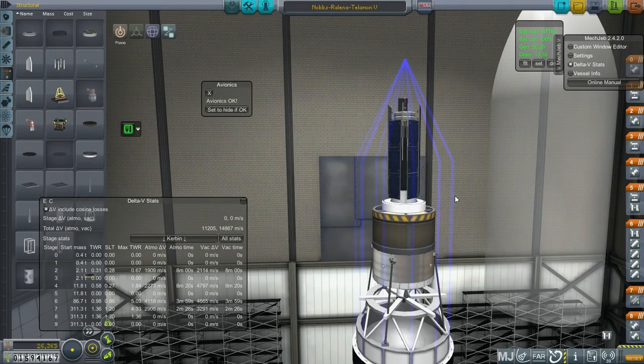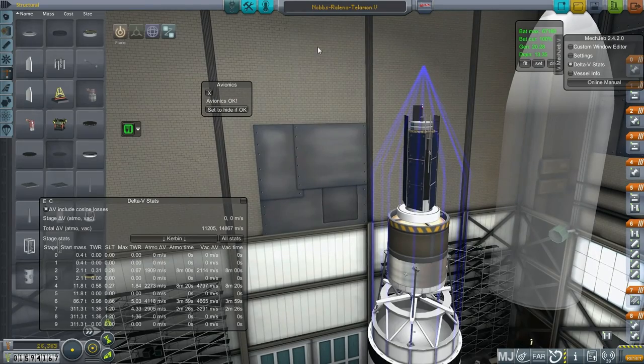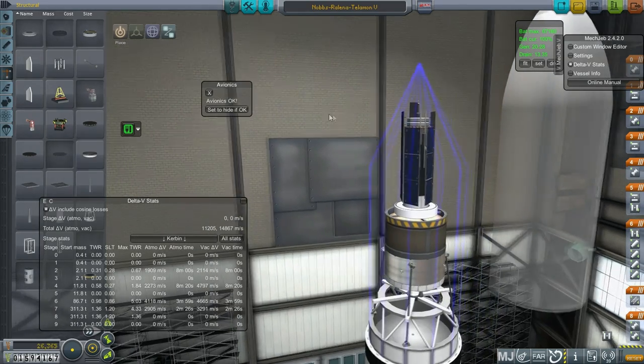Hello everyone and welcome back to my Realism Overhaul series in Kerbal Space Program 0.90 beta. In this episode I hope to send this satellite named Nobbs — after the character in the Terry Pratchett Discworld series — into a Mjolnir orbit, because the Mjolnir orbit is an interestingly inclined orbit and Nobbs was an interestingly inclined character.